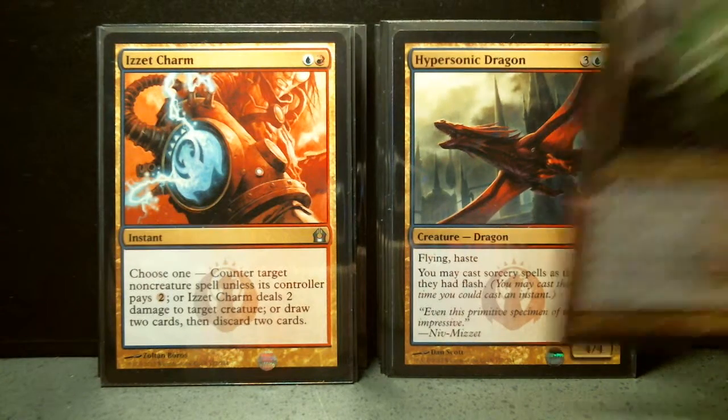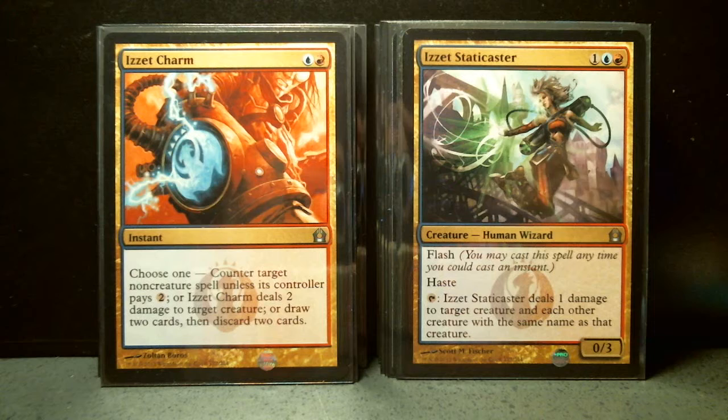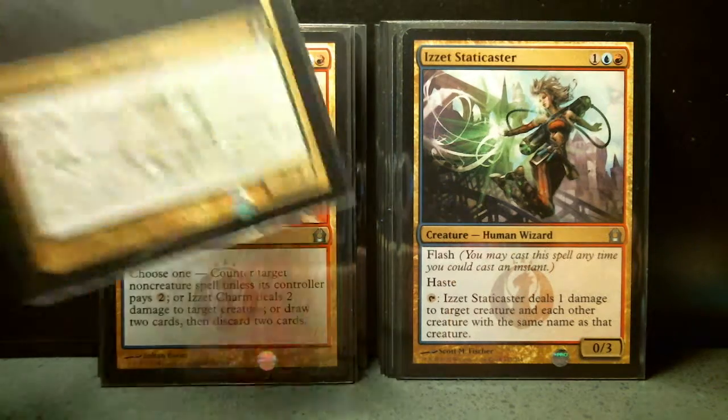Izzet Charm. Izzet Staticaster. Jarad, Golgari Lich Lord is my number nine. Jarad's Orders is my number ten.